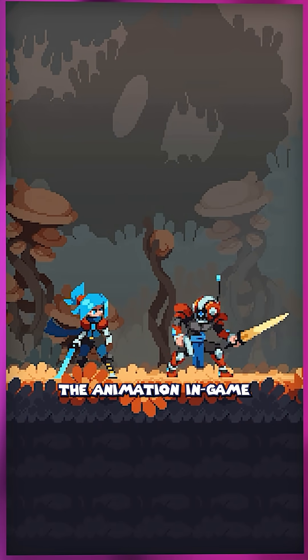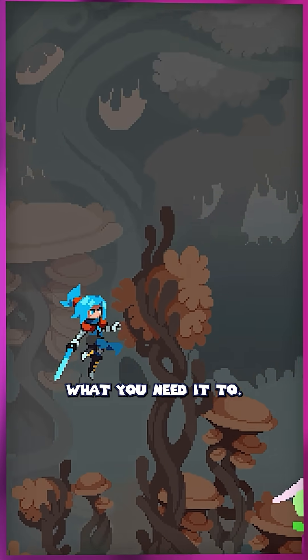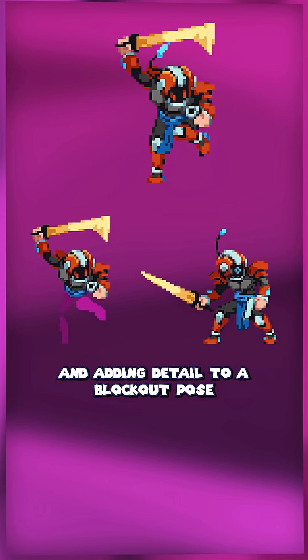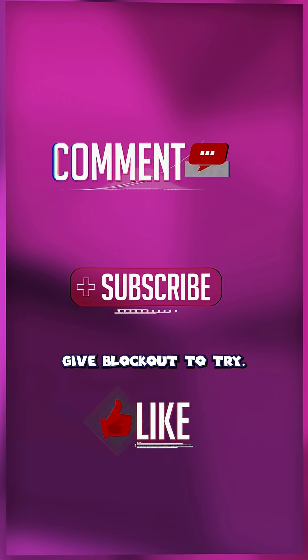And you can even test the animation in-game using the blockout version, to make sure that the motion actually does what you need it to. Then, once you have a blockout animation that you're happy with, you can just go through and add the details to each individual pose. Adding detail to a blockout pose is a lot easier than trying to freehand a detailed pose right from the start. So if you're trying to improve your pixel art animations, give blockouts a try.